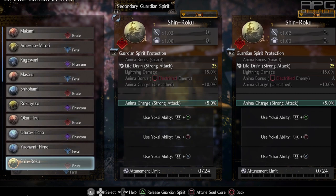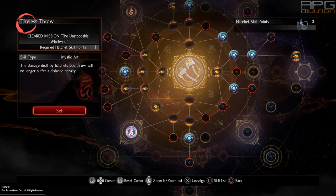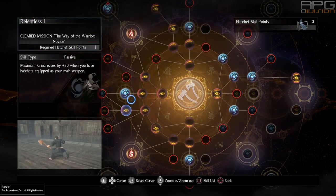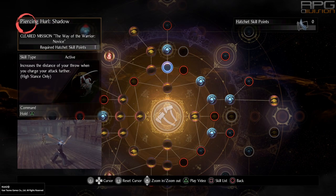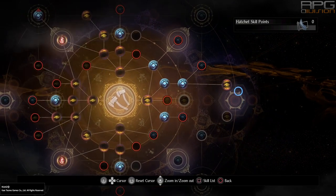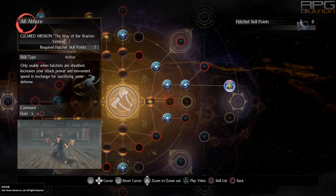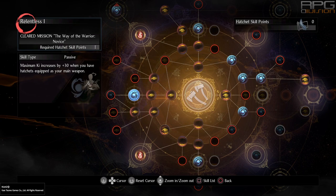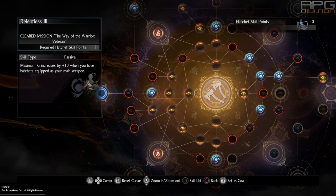The secondary guardian spirit should be Shinroku because of life drain from strong attack and also increased anima gain when performing strong attacks. Both mystic arts for this hatchet build work very well — I'll leave that choice to you. Next to that we need Piercing Hurl from high stance and also All Ablaze from the right side of the hatchet's skill tree. After that you definitely want to take Relentless blue node upgrades, which increase your maximum ki. The rest of the points can be put into other blue nodes and into hatchet melee mastery, which increases attack for hatchets.